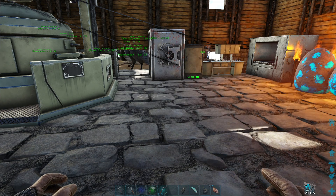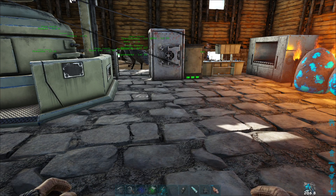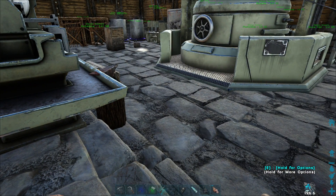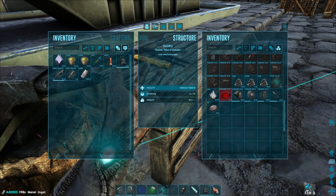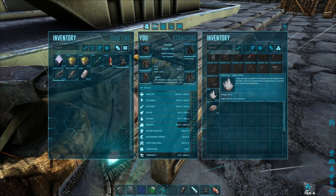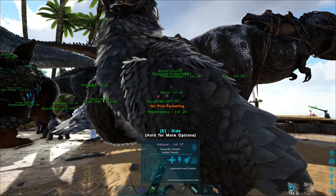The materials needed are: crystal, fiber, hide, ingots, oil, and polymer. The two things we can't easily get in nature are going to be ingots - which I have some in here - and polymer. The rest is easy. So I'm going to throw these in my bird just to make them weigh less. It's 198. I probably have some though - give me all of this. 300, 150, that's what I thought. 45.